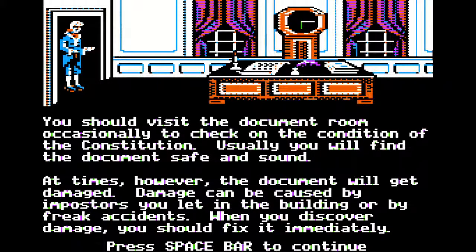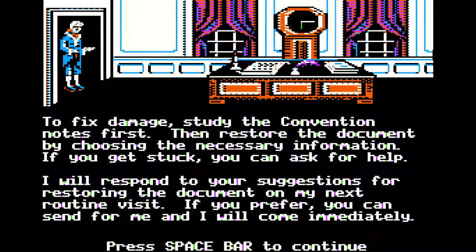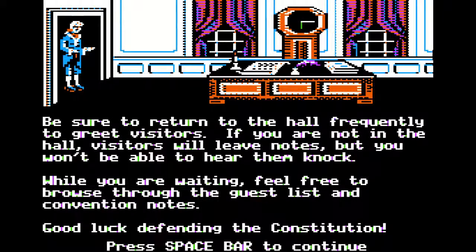You should occasionally visit the document room to check on the condition. Usually you'll find the document safe and sound. At times, however, the document will get damaged — caused by impostors you let in the building or by freak accidents. When you discover damage, you should fix it immediately. To fix damage, study the convention notes first, then restore the document by choosing the necessary information. You can use a guest list found in the hall to confirm the visitor's identity. Good luck defending the Constitution.